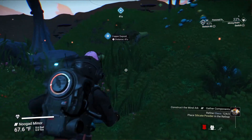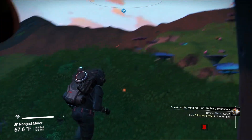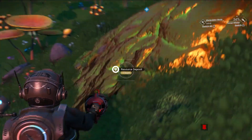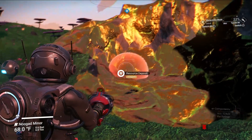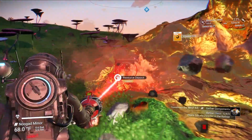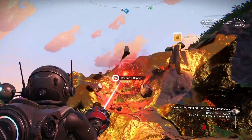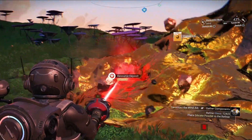Alright, copper deposits right back here, hopefully this isn't another one I've already dug out — apparently it shows you those. There's this one right here. I need to figure out how to make this circle smaller. I figured it out — I've got my terrain manipulator beam the smallest it can be so I can get the most copper. I had to figure that out on the keyboard last time because I couldn't figure it out with the controller.